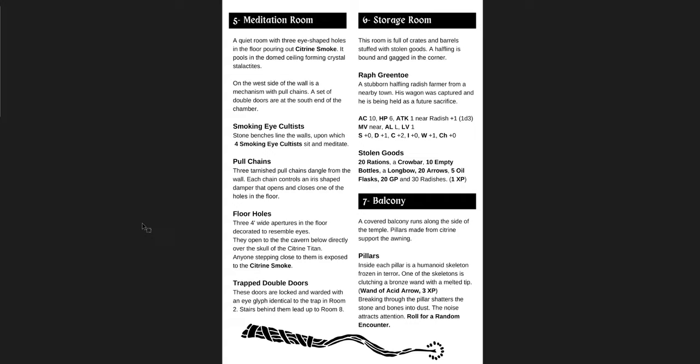Dreadmoor himself is actually fairly easy to kill — only 9 hit points — but maybe every time you kill him he turns to stone for a round or two, and the only way to actually kill him is to say those three words in the chapel and lure him there. There are things you could do to make this more amenable to a funnel. I just love the tone of it. Of all of them, this is the one that feels the least like a funnel and the most like a regular adventure. This and the Temple of the Smoking Eye are both pay what you want on DriveThruRPG.